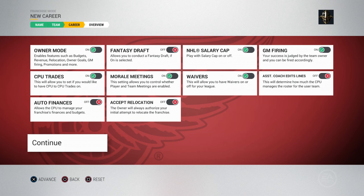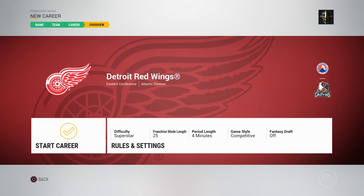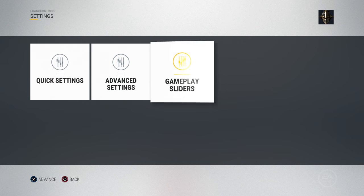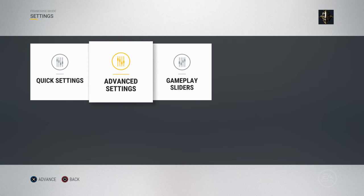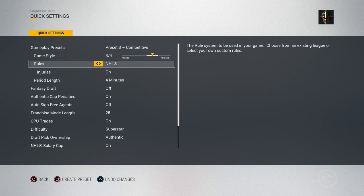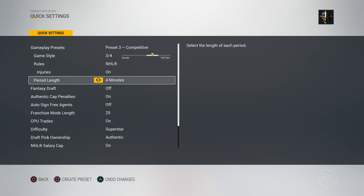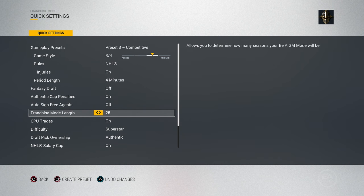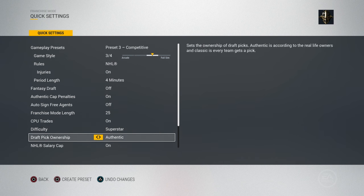After that you go to continue to start your GM and it will give you a quick overview. In your rules and settings you can go through and there's all kinds of stuff: gameplay sliders, advanced settings, quick settings. If I go to quick settings, it's got your gameplay presets, it's got your injuries. Fantasy draft — you can still turn that on. Pretty much you can turn on everything if you want for the most part.